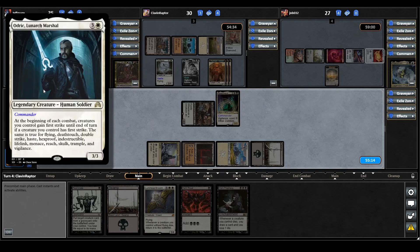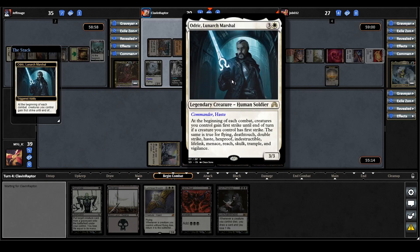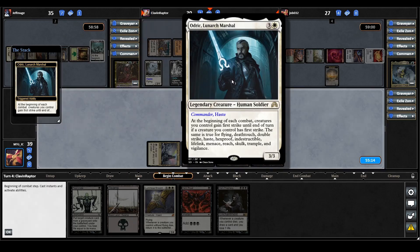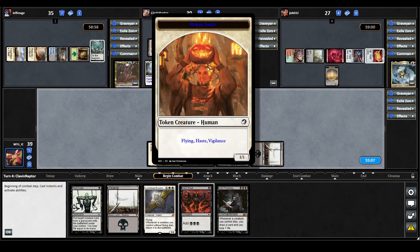Now Odrick casts their commander, Odrick Lunarch Marshal. At the beginning of each combat, creatures you control gain first strike until end of turn if that creature has first strike — the same applies for flying, deathtouch, double strike, haste, hexproof, indestructible, lifelink, menace, reach, trample, and vigilance. A lot of keywords. Their creatures currently have flying, haste, and vigilance.